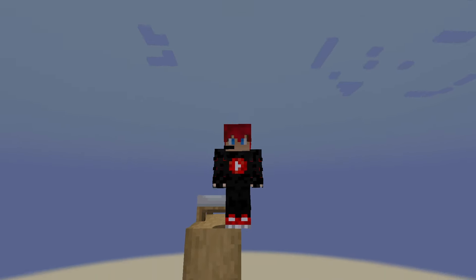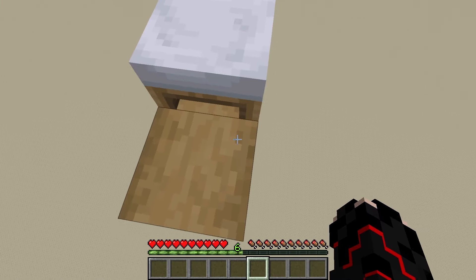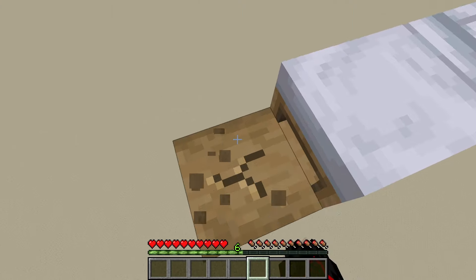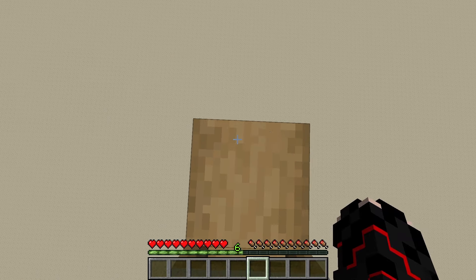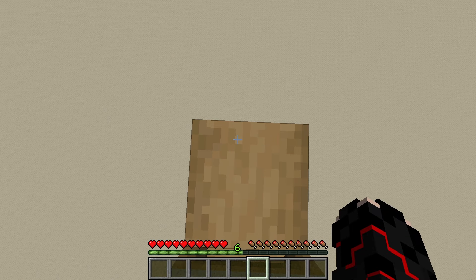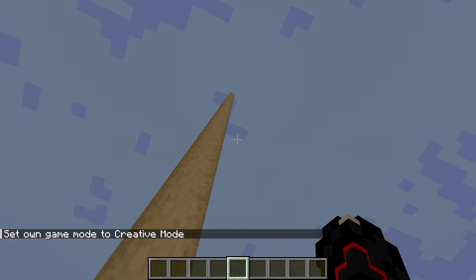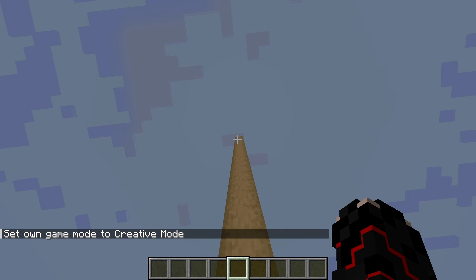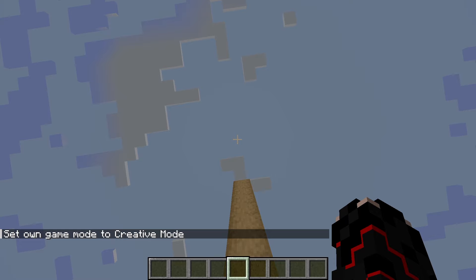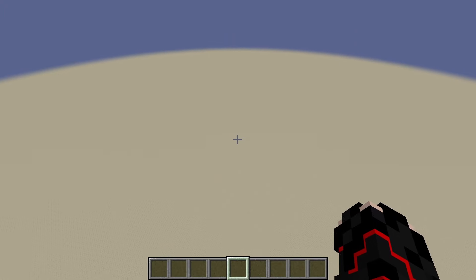Time for the last clutch. This clutch physically cannot be used in survival mode because it uses cheats to its full extent. This is the creative mode clutch. You might be thinking that I'm just going to switch to creative and save myself, but no, that would be way too easy. Instead I have to type it in the chat box while I'm falling to save myself.